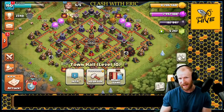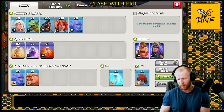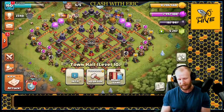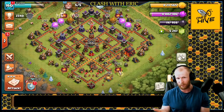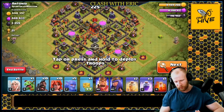The first attack is the Falcon attack - Valkyries, Bowlers, and Hogs with a Queen walk involved. It's relatively simple and we're not using a siege machine. After that we'll cover the Queen Charge LaLoon and a couple more, so you can choose the one that best fits your play style. Let's find the toughest base we can and see if we can land some three-stars. It will be farming bases so hopefully we engage some with a max CC.